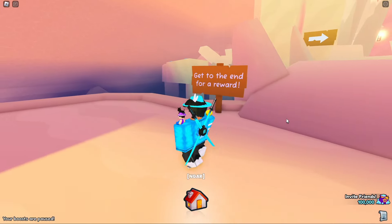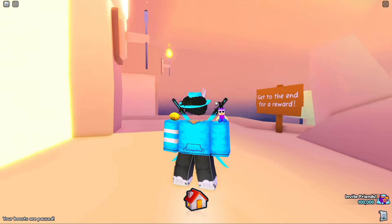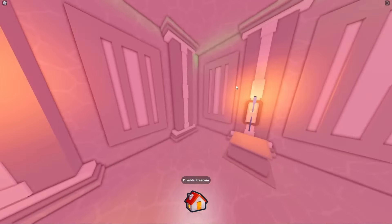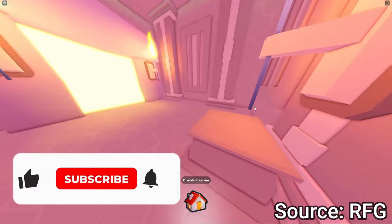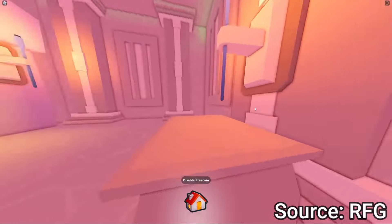If you guys subscribe and turn on notifications, I'm actually going to be posting right away when this thing comes out, so you guys don't miss it and can get it as soon as possible. In fact, this is the room that you actually enter when you come in, and this is what inside the secret room actually looks like — pretty interesting. There's this little handle over here — maybe you have to put an item there or do a sacrifice. We have no idea, but this is what the inside looks like.